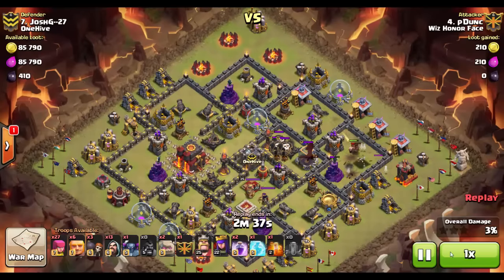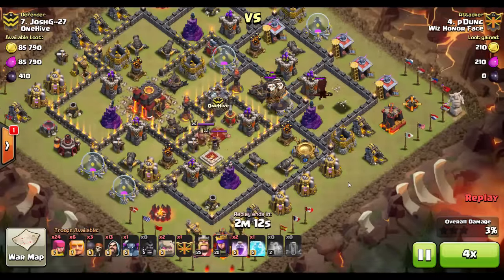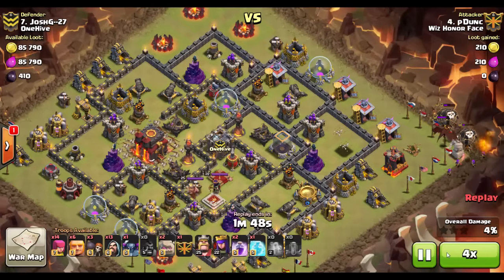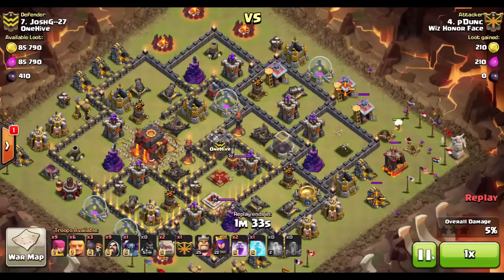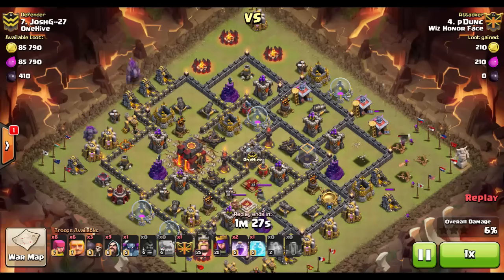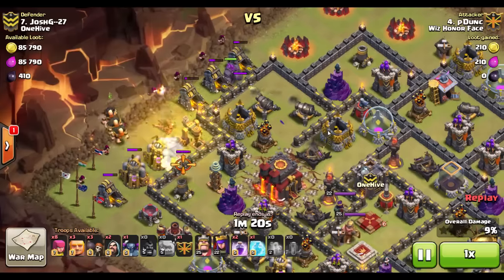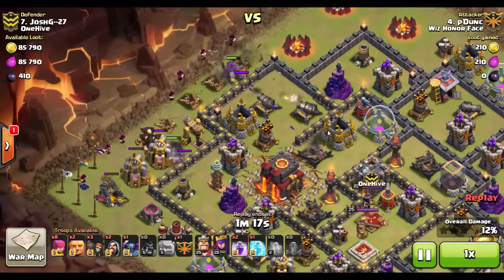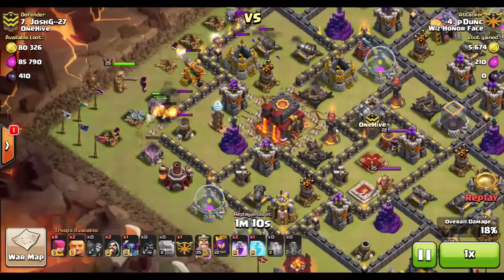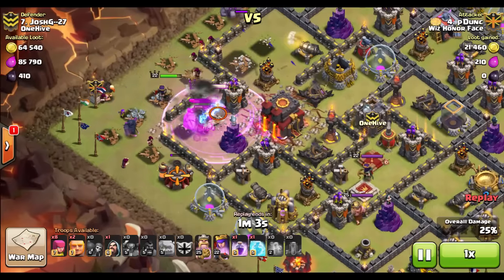The lure is taken care of, key buildings go down — he drops the poison spell to weaken the clan castle troops, drags them out, groups them up, and takes them out with a few archers and wizards. Notice the side of the base he drops them on — troops come in and get easy buildings simply because he already cleared that area with the hogs. On the other side where the quake spell went down, two golems come in backed by wizards, giants follow, wall breakers open the wall, and then all troops — including heroes and pekkas — rage up and head straight for the Town Hall.